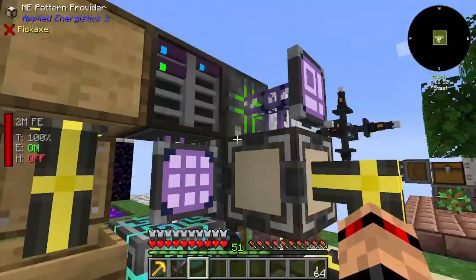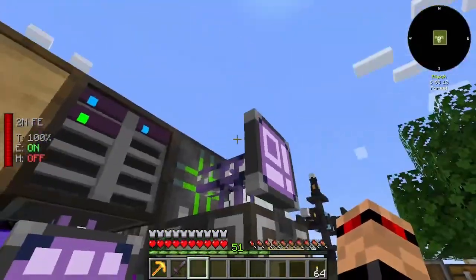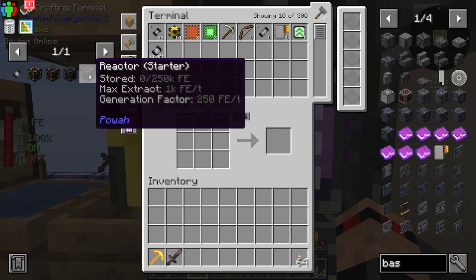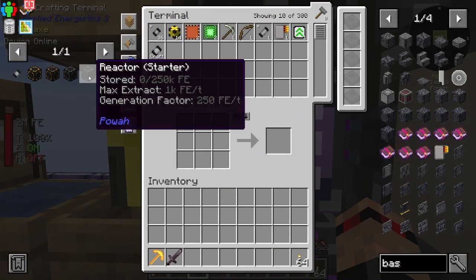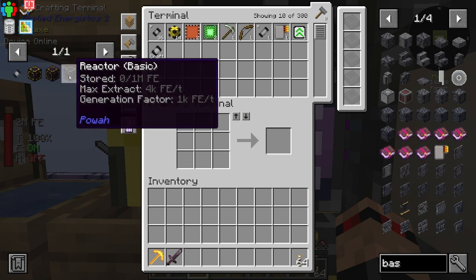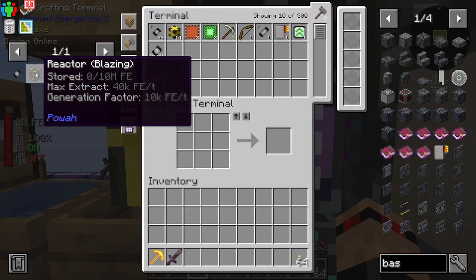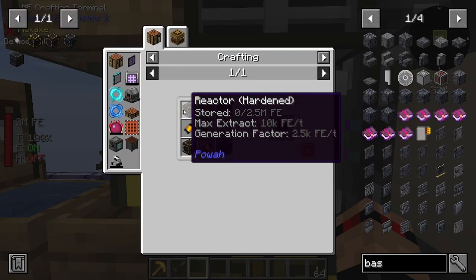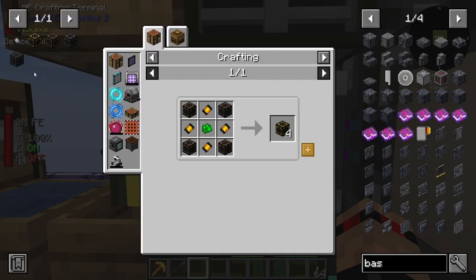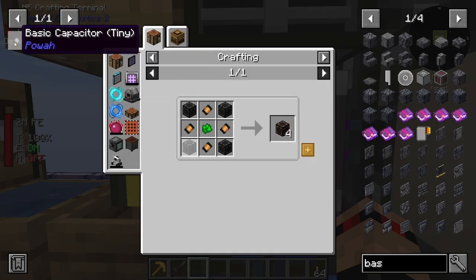I think that's almost everything I did. I made 36 tiny capacitors because I want to try and make some of these over here — I want to make at least the blazing if I can. It's quite a lot because there's a lot of blaze powder needed. I might just go for the hardened instead.